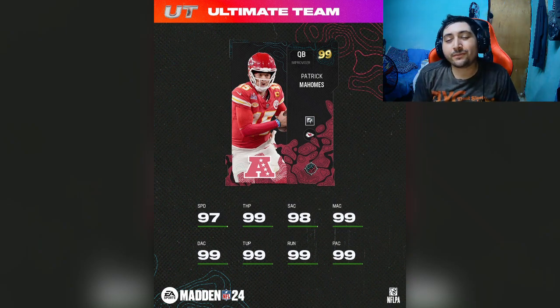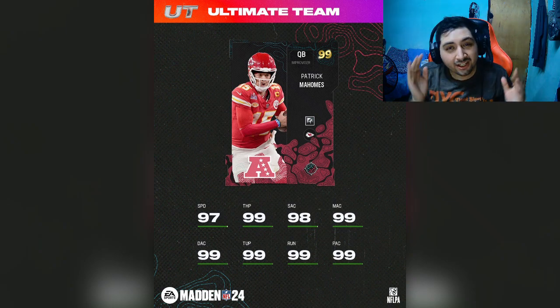EA just announced a brand new card that will be dropping for tomorrow's Team Affinity promo. As you guys do know, it looks like the Team Affinity promo is officially ending this year — it's almost done. Let's go ahead and check out the last reveal.